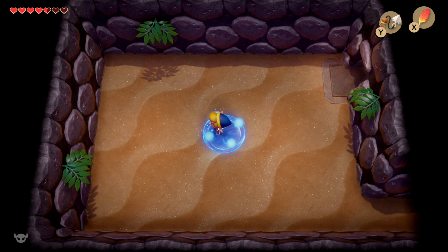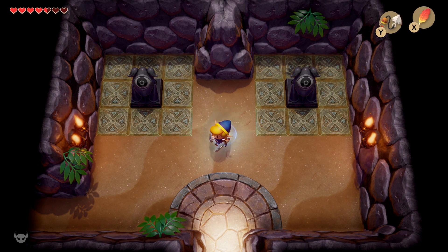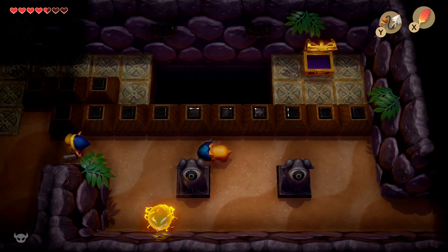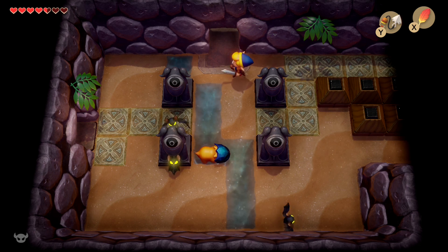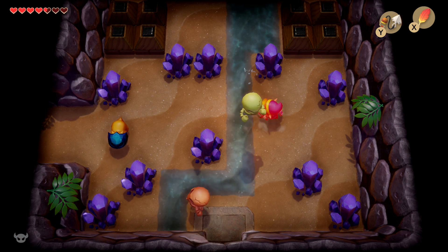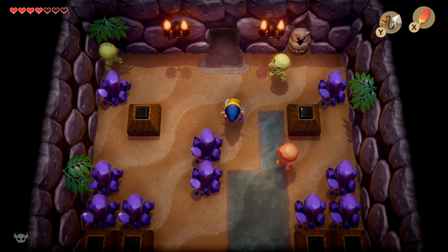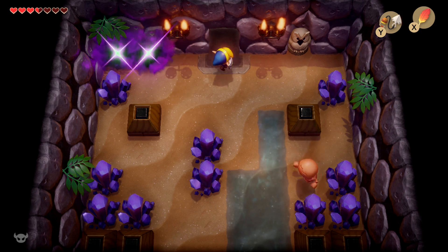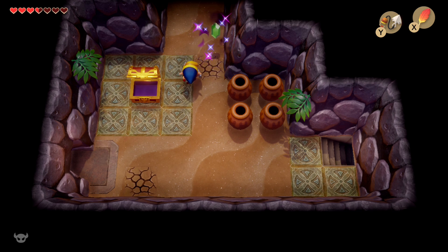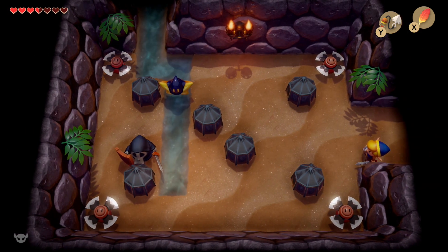Now it's time to get the nightmare key. Working back to the beginning of the dungeon, we're going to head west twice. Remember that room with deep water I mentioned earlier? That's where we're headed next. We need to head north for a while, go east one room, north again, and then west to get into that room. The deep water leads to the nightmare key, but you need the hookshot in order to access it — that's why we never went there until now.